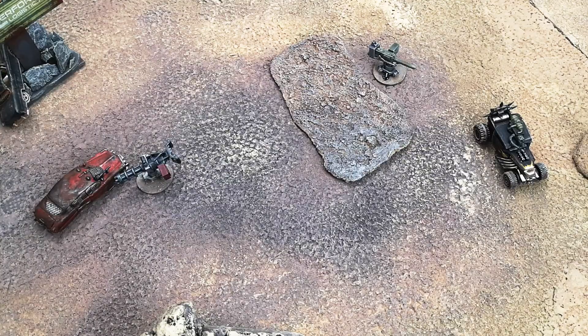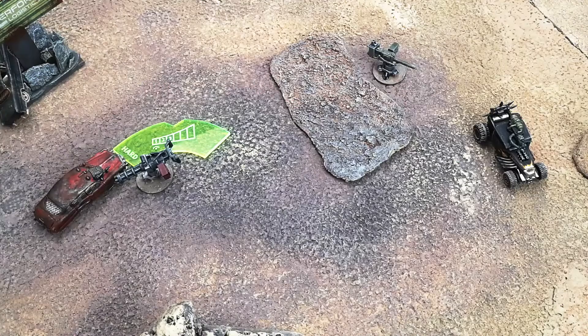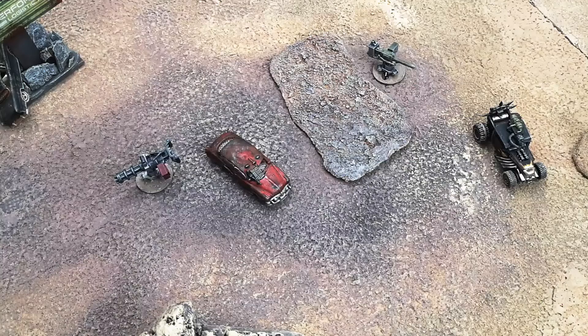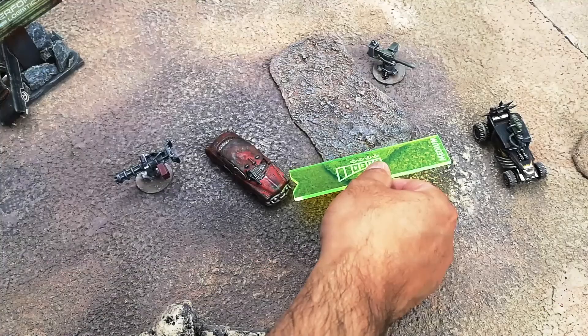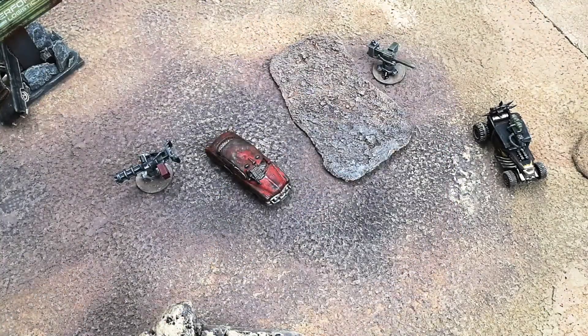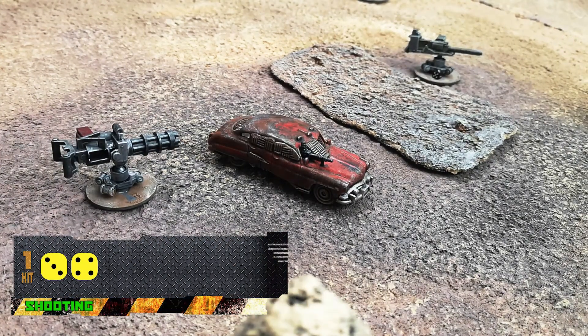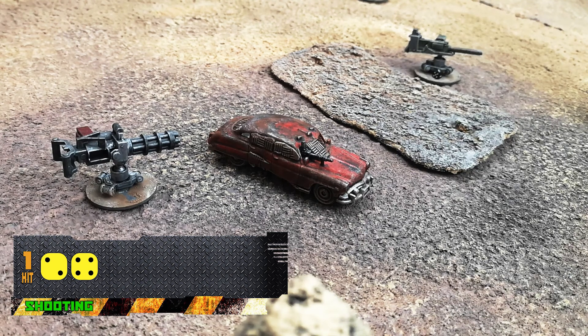Red Sonya goes next and she might have a good look at Flametop. She does a hard turn around that turret and rolls an amazing skid check. She'll use a shift to gear up and then use the remaining ones to remove hazards. It looks like she turned too hard though and doesn't have range on Flametop — finally some good luck for the Order. The turret has range though and shoots for one hit. She evades! Gearing up to third probably helped there. She'll shoot back and do one damage.